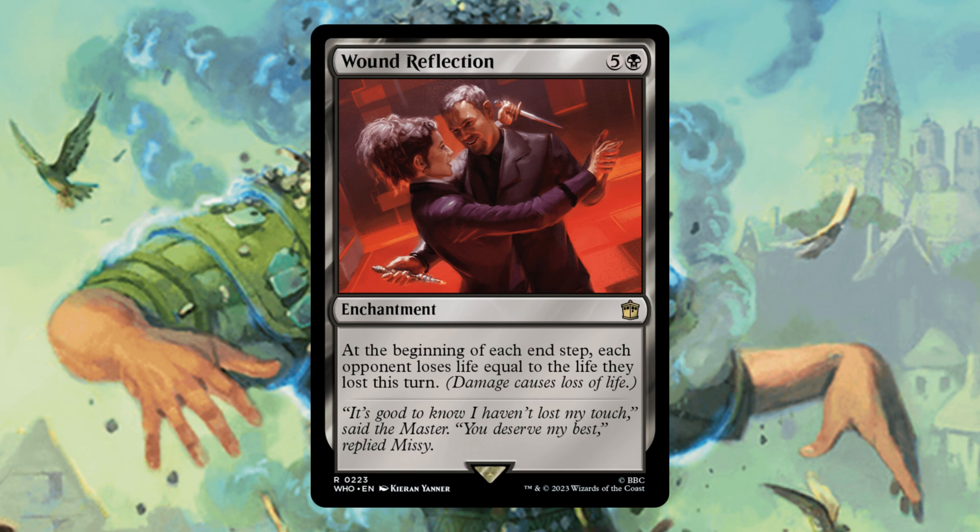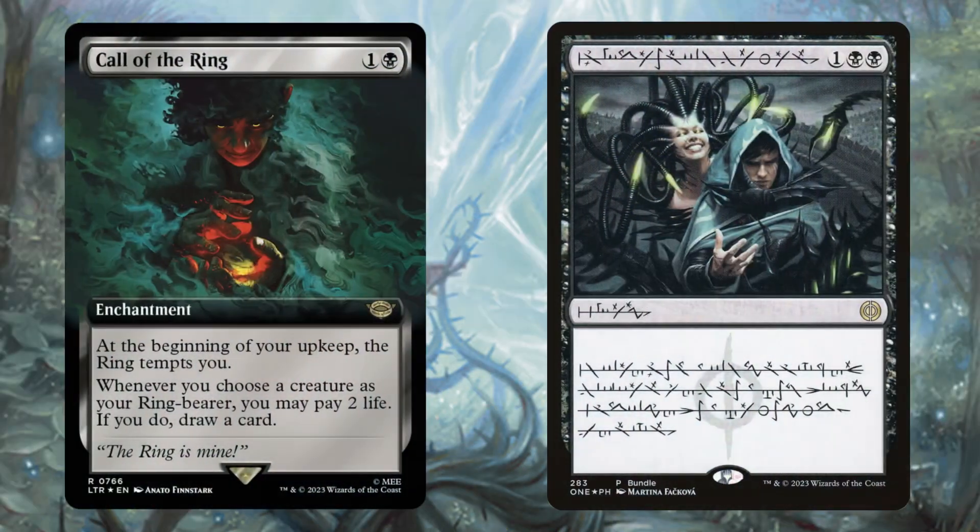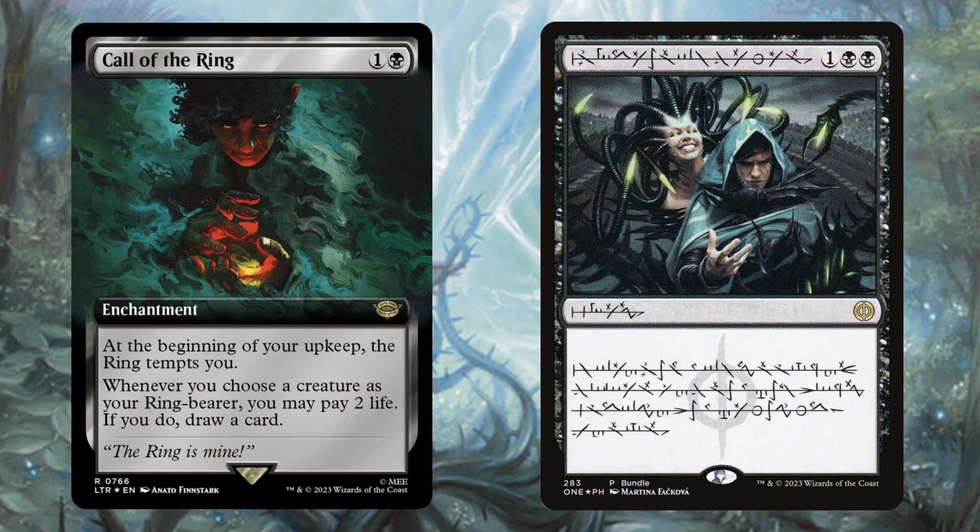Wound Reflection is very impactful in this deck - it basically doubles up on all of our Kame triggers, which we're already quadrupling up on. This can drain our opponents very quickly. Additionally, just slapping someone in the face for six causes them to take 12. One last thing to note: this is each end step, so even if your opponent slaps your other opponent for six, they are also going to double up on that damage.